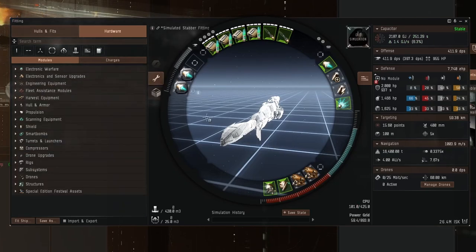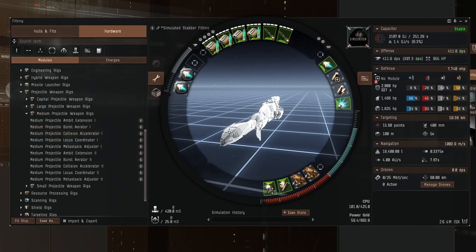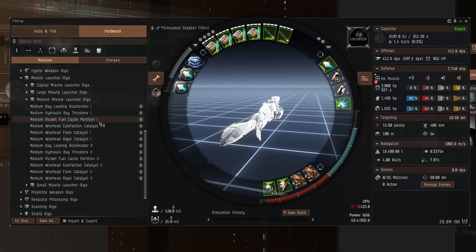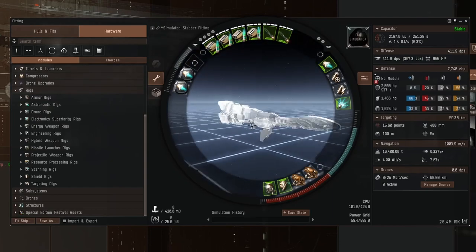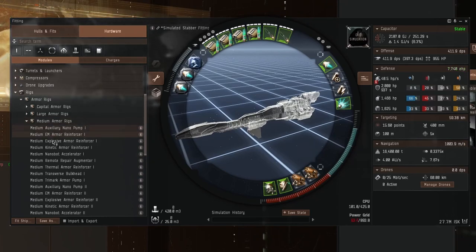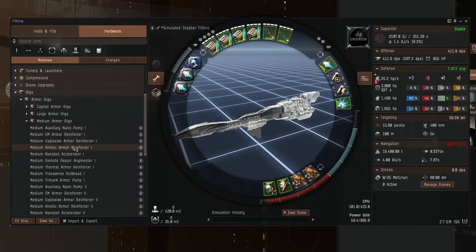Back to the compact cap battery and compact cap recharger. Let me hold shift and replace the auxiliary thruster. I think we'll try the projectile collision accelerator again — it's only adding 18 DPS. Will a missile rig add more? Probably not — it's only adding another 10. Do we need another 18 DPS or do we need something else? We could put an auxiliary nano pump to give the armor rep a little bit more help — that goes from 35 to 40 hit points a second. Or we could just fill the explosive hole. A kinetic would be better. Let's do kinetic.